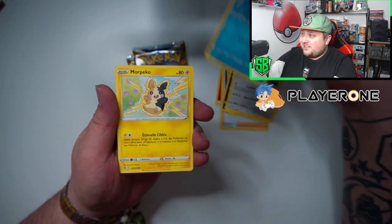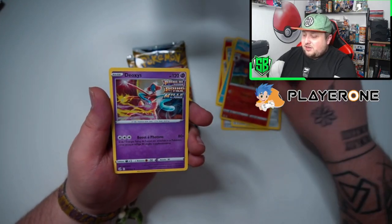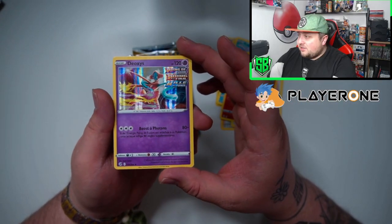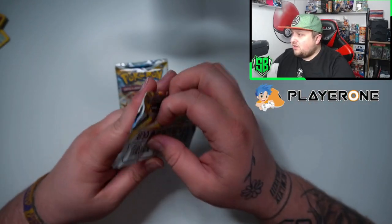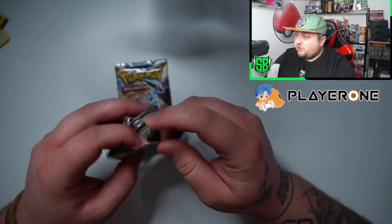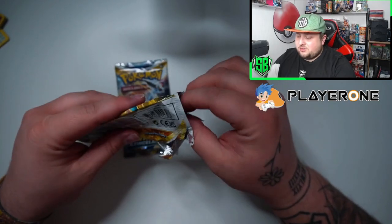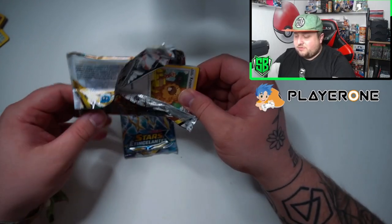Carvanha, or Pico, Simisear, and the holo Deoxys — nothing special, just a holo. Moving on to the 2 Brilliant Stars packs, let's hope to get something here — a Charizard or an Arceus, that would be pretty amazing and fit the collection perfectly.